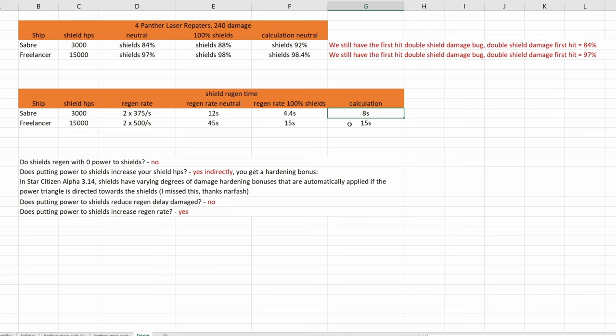Something is wrong with the calculations — maybe this regeneration rate is the max regeneration rate you can ever have, assuming you are putting all the power to the shields. Then it works for the Freelancer calculation, and putting full power to shields is identical, but it doesn't work at all for the Saber. CIG introduced a lot of new mechanics in 3.14, and of course as always there are bugs in an alpha.